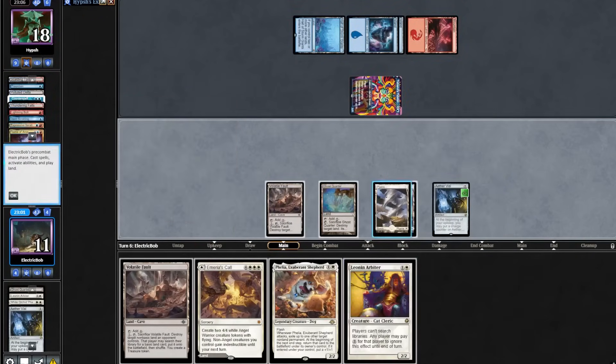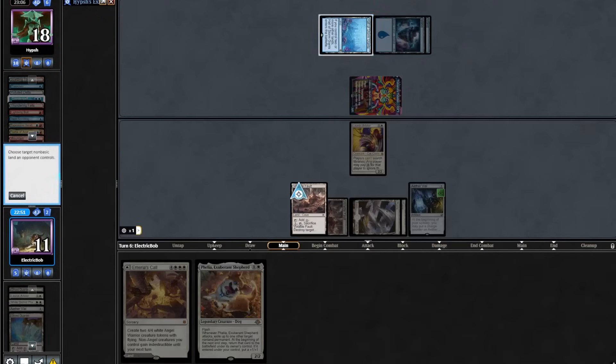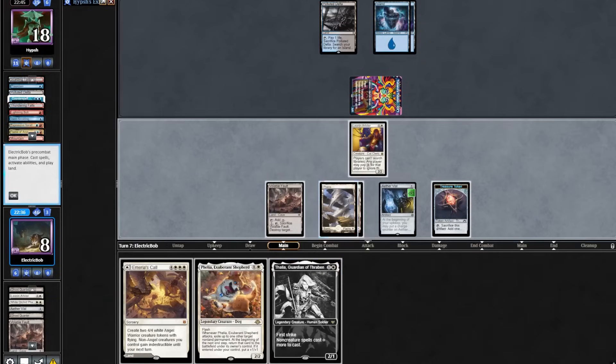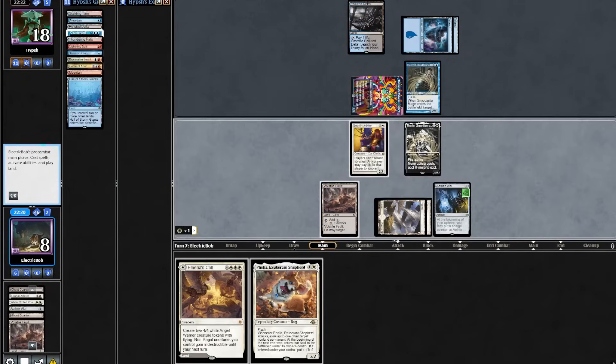We draw Leonin Arbiter — play that out. Fire off a Ghost Quarter on their red source. Play a Fault and take out their Hall. The opponent plays out a Polluted Delta and attacks in for 3. Thalia is a good draw. We play out Thalia. In response they cast a Snapcaster Mage targeting a Lightning Bolt. So we'll take this opportunity to take out their Polluted Delta, then play out a tap land.